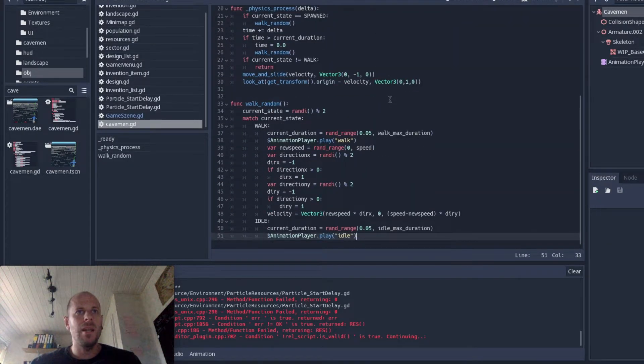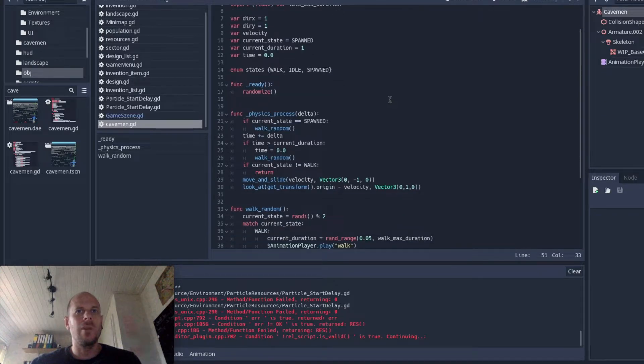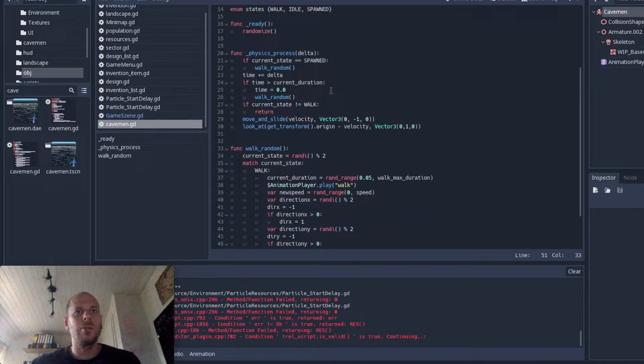I created some kind of random algorithm for the people. They are walking in intervals to a special random direction, and afterwards they may be idle or walk in another direction, so everything looks kind of random.